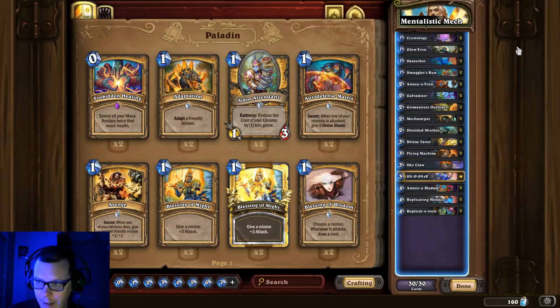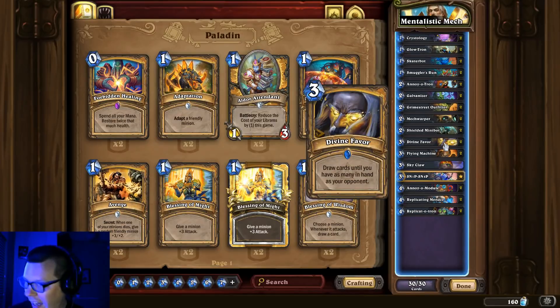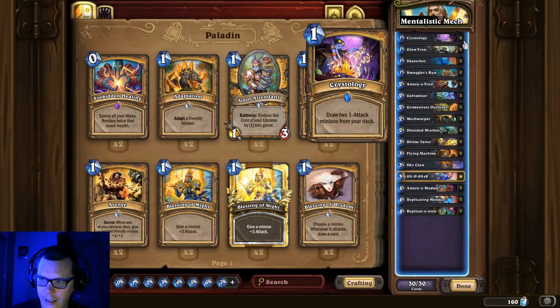Mech Paladin — apparently I angered some Mech Paladin players last time because I didn't talk about it enough. This is Mentalistic's Mech Paladin. The interesting cards: you've got a single Skyclaw, which is really good as anti-aggro tech. Running two can cause trouble against control decks. The Replicatotron is really, really powerful — it catches players off guard. This list doesn't run Jeeves and opts for two Divine Favors instead. I personally like one Divine Favor and one Jeeves, but I trust Mentalistic. Solid deck to climb with.